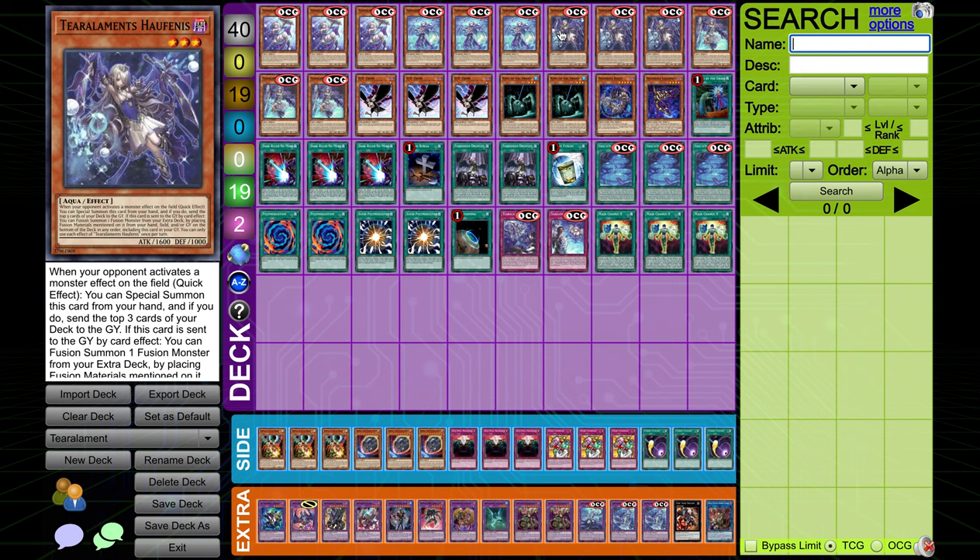We're playing three of Free Half — this is like a hand trap. When your opponent activates a monster effect on the field, you can special summon this card from your hand, and if you do, send the top three cards of your deck to the graveyard. Very good — you get your mills on your opponent's turn, which means your fusion summon on your opponent's turn. And then it has the dark Aqua effect: if it is sent to the graveyard by a card effect, you get to fusion summon using it.